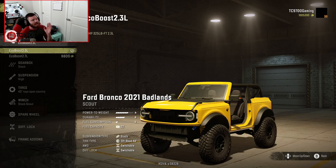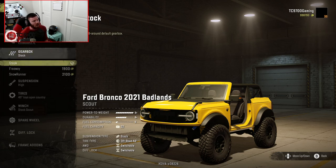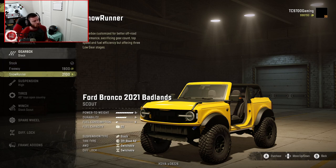We have a 2.3-liter EcoBoost as our base engine, which gives us an A- power-to-weight rating, or we can move up to a 2.7-liter EcoBoost, which gives us a S-plus power-to-weight rating. I think you guys know which one we're going to go with. Gearbox-wise, we have Stock, Freeway, and SnowRunner. We're going to go with the SnowRunner gearbox on this build.